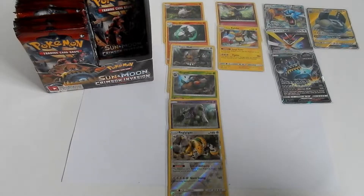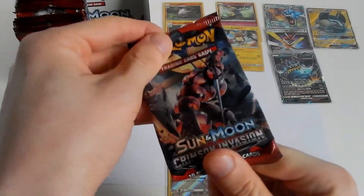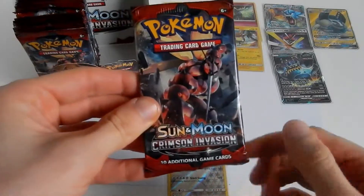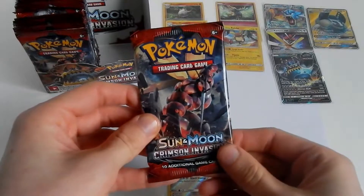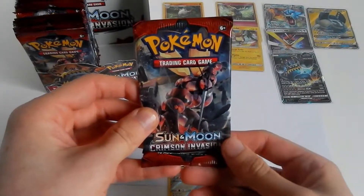Howdy's everybody, and welcome to part 18 of my Race for Rainbow series. For those who don't know what it is, I shall briefly explain it. It is where I open packs of Sun and Moon Crimson Invasion in search for a Rainbow Rare card, or even a higher rarity, be it a Secret Rare Energy or Secret Rare Item.